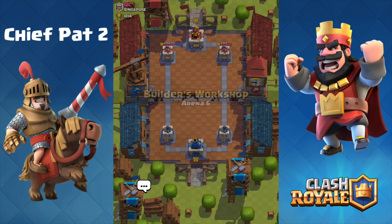The one-Elixir Skeletons are an amazing counter. The Arrows are going to help out against that Minion Horde. The Archer should go down in just a second so I think we definitely won that trade. Let's play a Hog Rider down the right-hand lane and see if we can do some good damage to the tower.